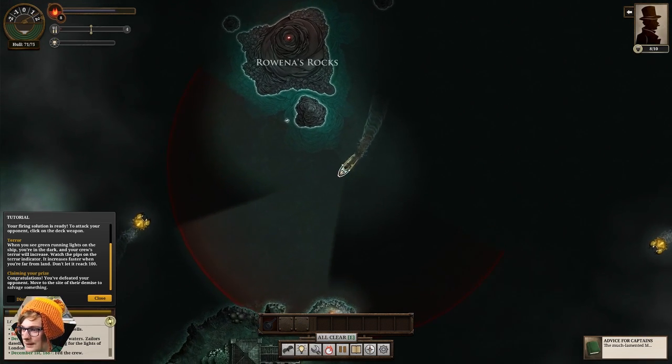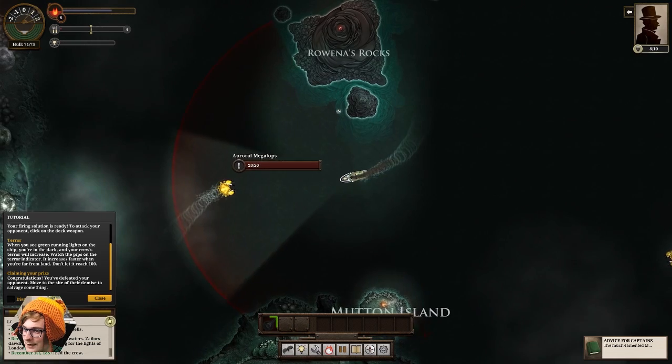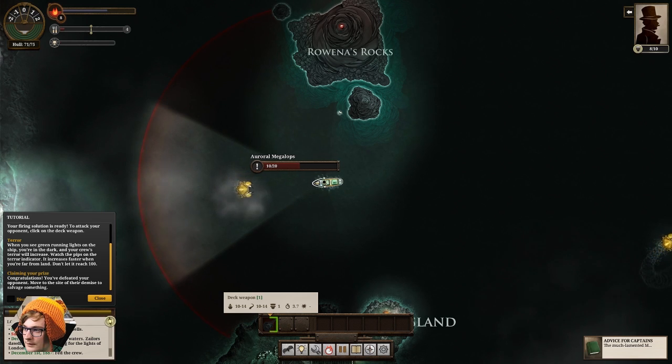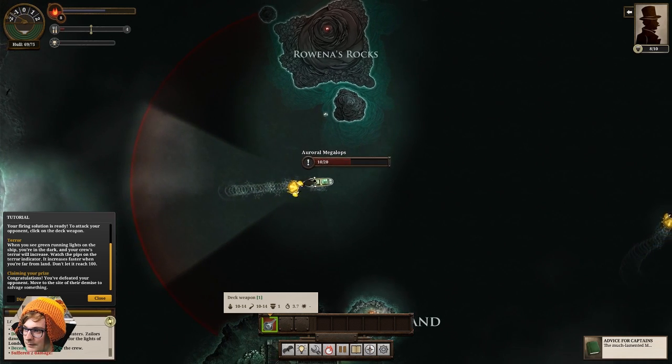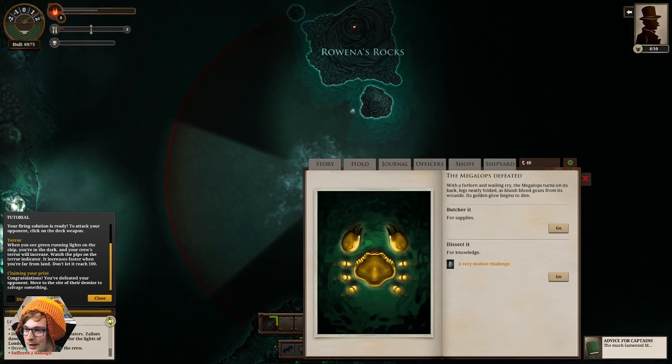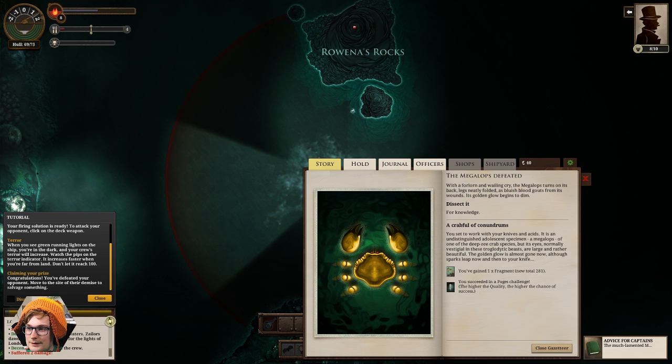I do love the music in this game — sort of sea shanty style music. You can see he's revving up. Now if I was a little bit better at this game I could probably dodge those attacks, but I haven't played in a little while, so I think I'm just going to tank it. We can dissect this for knowledge — it is a challenge based on our pages, which is our intelligence score, for those familiar with traditional RPG games. I get a fragment — you can trade these fragments for knowledge. And we've succeeded in a pages challenge.